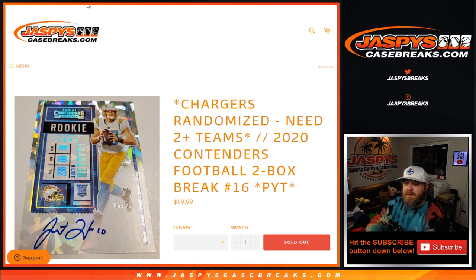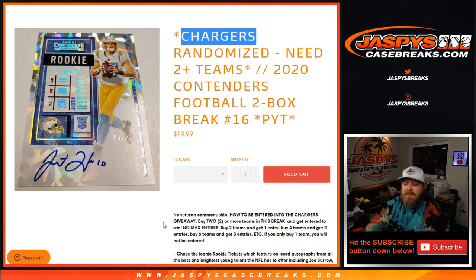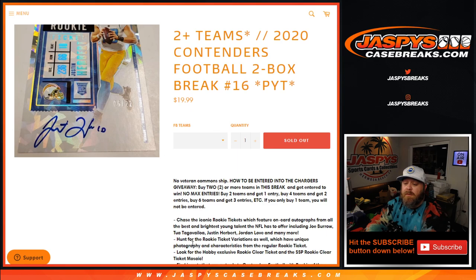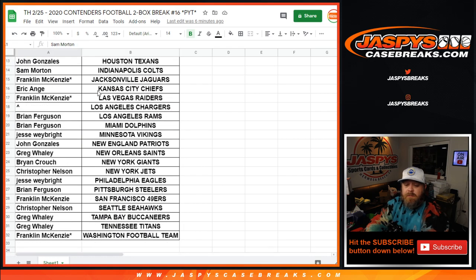Hi everyone, Sean with JaspysCaseBreaks.com here doing 2020 Contenders Football two-box break, pick your team number 16, where we're giving away the Chargers. All you had to do to get entered for the Chargers giveaway was to have two teams or more in the break. No veteran membership required. Two teams is one entry, four teams two entries, six teams three entries, and so on. Here is the list of customers and their corresponding teams, from Sam Morton and the Cardinals down to Franklin McKenzie, last spot Mojo and the Washington Football Team.